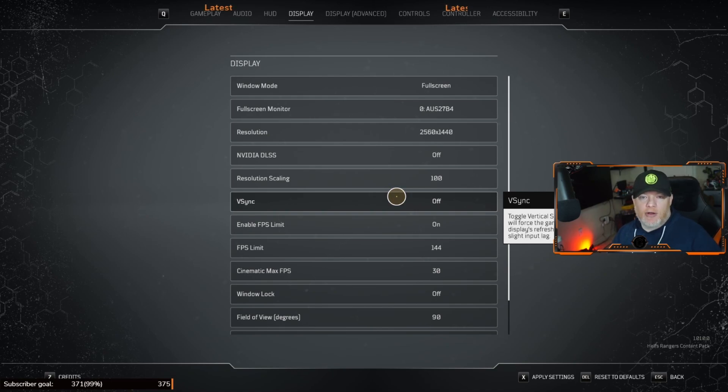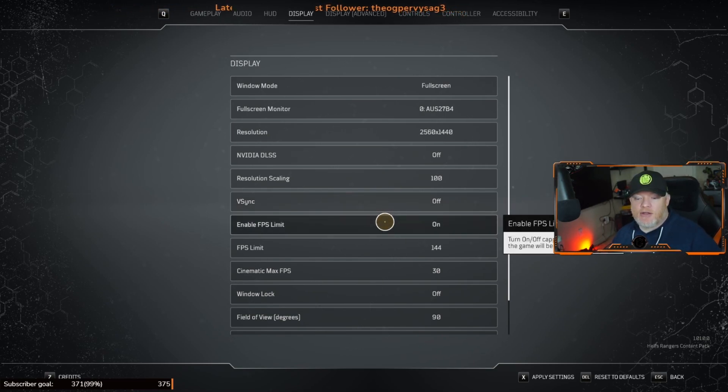VSync — many monitors have it and people think they should turn it on, but it's a resource thing. It helps with refresh rates, but it's not worth it here since there's no PvP or competitive play in this game. It's off by default — leave it off.